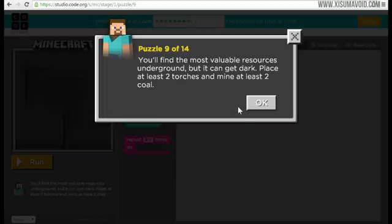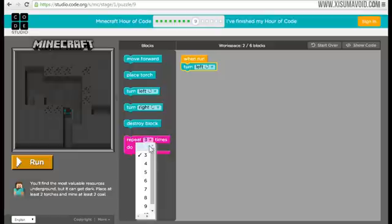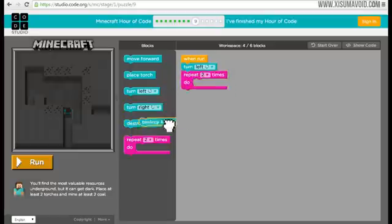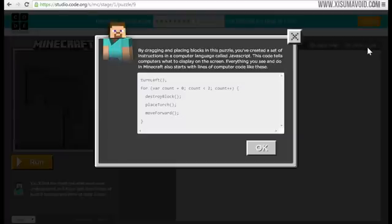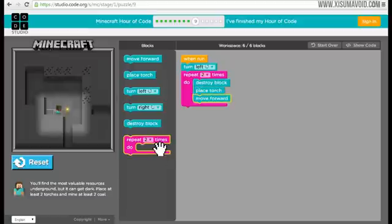Puzzle nine: you'll find the most valuable resource underground but it can get dark - place at least two torches and mine at least two coal. The quickest way is to turn left and then repeat two times: destroy the block in front of you, place a torch, then move forward. We run it - we get a piece of coal, put down a torch, and there goes the second torch. Awesome stuff.